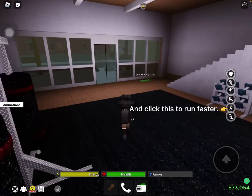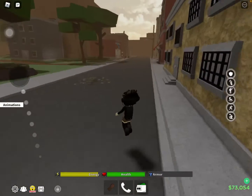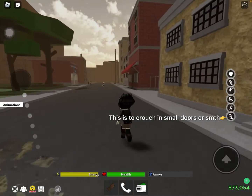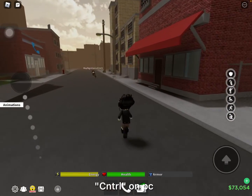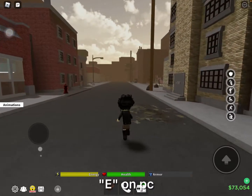Click this to run faster — press Shift when you're on PC. This is to crouch in small doors or areas. Press Ctrl to roll on PC. Stomp on players with E on PC.